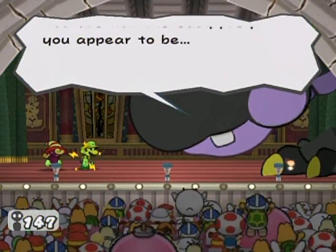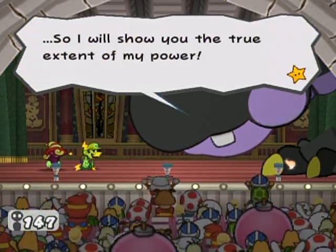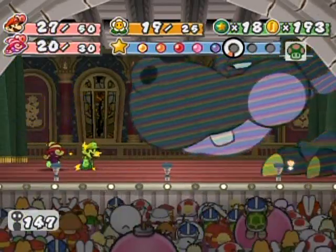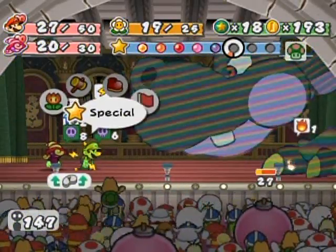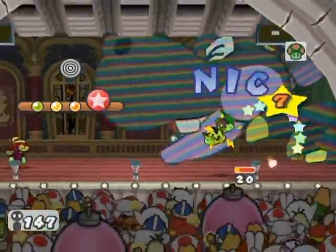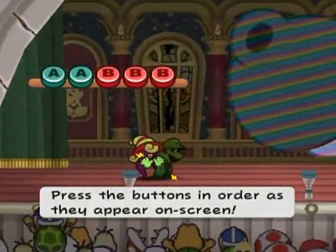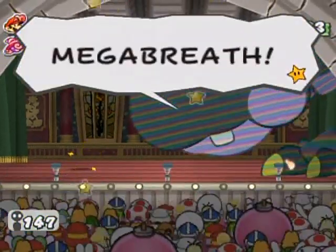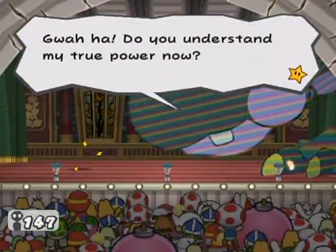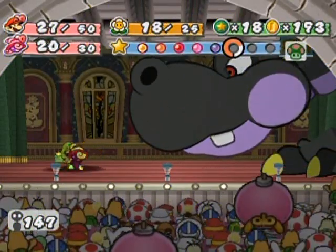You are not the easy prey you appear to be. So I will show you the true extent of my power. He just raised his attack power by eight, and this is the time that you want to use Vivian's Veil move. You can attack with Mario normally before you use Vivian's Veil if you'd like to. Just make sure that your HP is sufficient enough when you come out of the Veil move, because when you come out, he's going to attack instantly. Megabreath! I just dodged it completely — you just embarrassed yourself there.